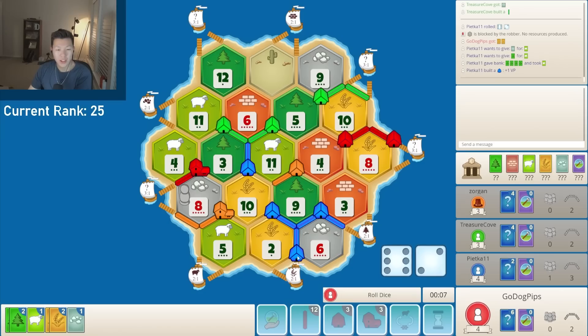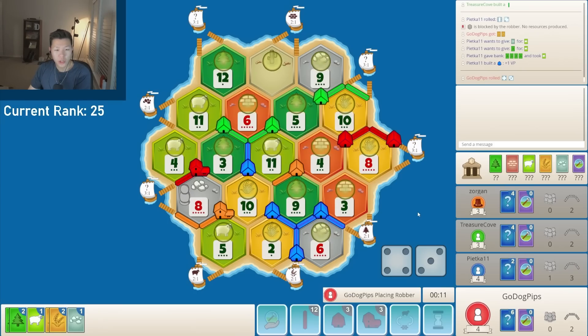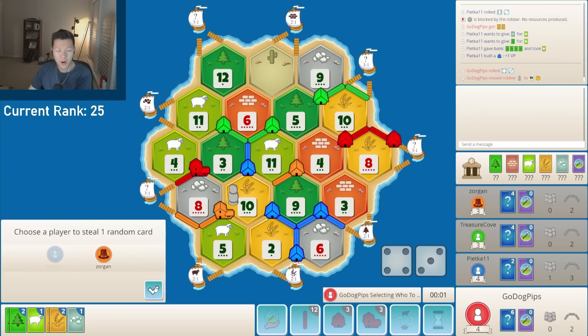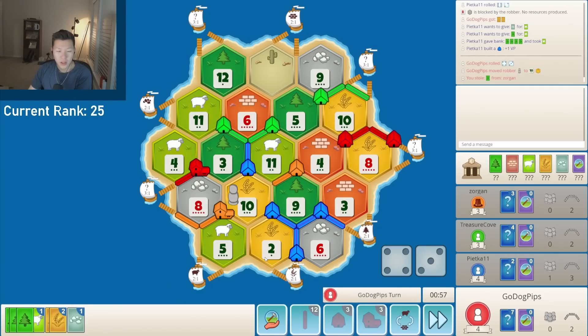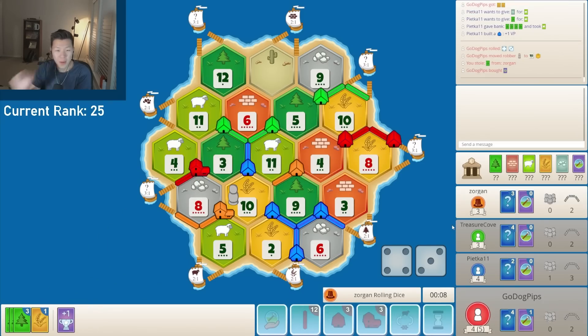My bad — he dropped the road last turn because he didn't have the settle in hand. I thought he already had it. I want to go ahead and probably rob blue here, or I could rob orange. Blocking the 11 sheep isn't actually that bad, since everyone needs sheep. But I'll block the wheat here — it's a little more applicable. I'll rob orange. Blue's position kind of sucks — they need a lot more bricks to settle. I draw a VP card, but I want more knights in this position since I really need to start defending.